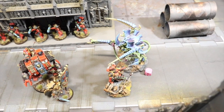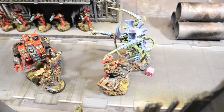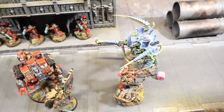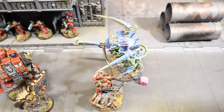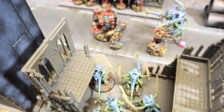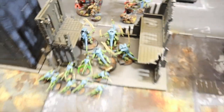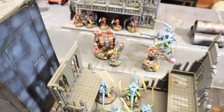The walking Hive Tyrant came around the flank. Mephiston and the Librarian Dread denied most of his psychic powers, only Catalyst got through. He fired his venom cannon twice at the Captain who saved both wounds, then charged in and smashed Mephiston into pieces. The Captain heroically intervened and took one wound off the Tyrant. With Catalyst giving a feel no pain it was hard to kill. I have no troops choices left. Score is tied at four all.